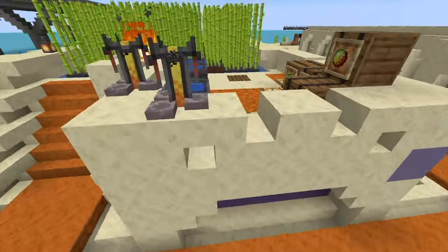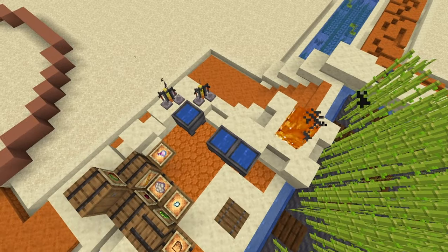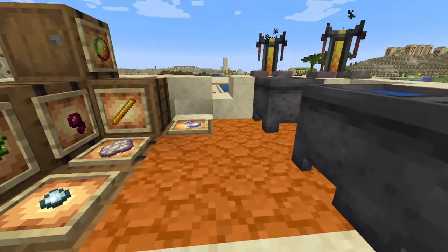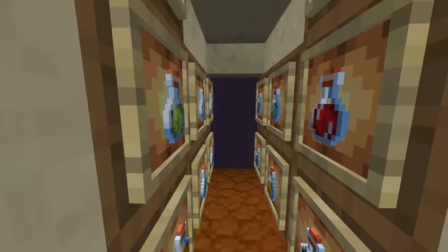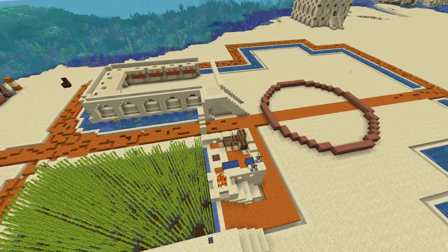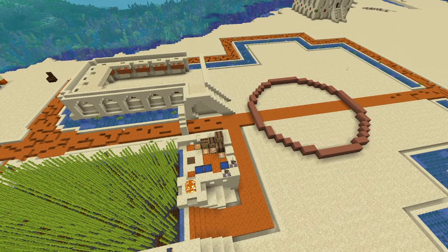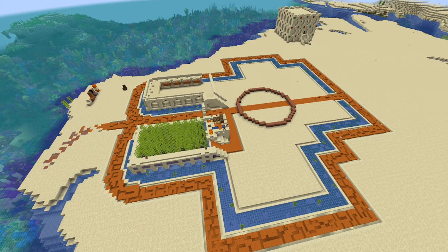If your foundation area is wide like this, create a patio. I turned this one into an alchemy patio using barrels, cauldrons, and brewing stands to create a functional area. Down here is full storage for your potions so you don't have to go back and forth between storage units — all your brewing supplies are right here and easily accessible.